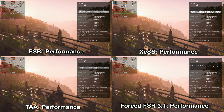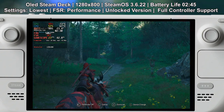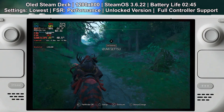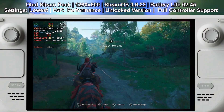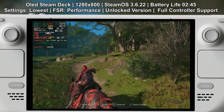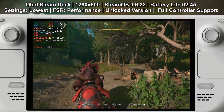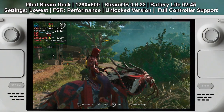The locked version is necessary because out of the box the unlocked version will not run at 30fps. When you set FSR upscaling to performance mode, it drops the resolution to about 33% of the original by default. However, the version Ubisoft is forcing on Steam Deck actually drops the resolution down to 15%, and this is how they manage to set the game to around 30–31fps.